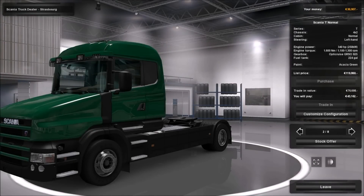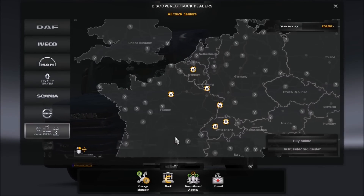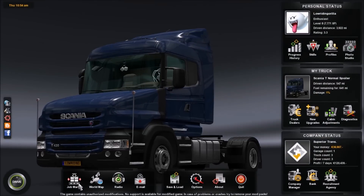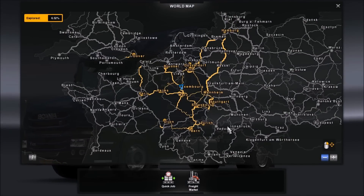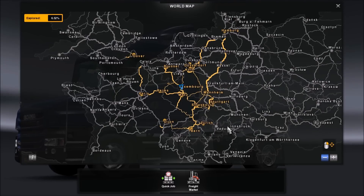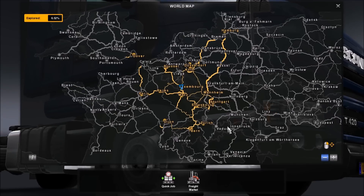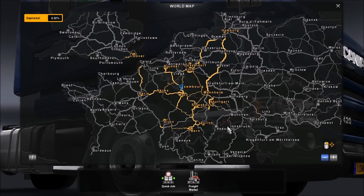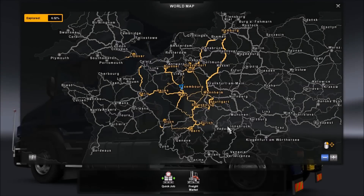I have a couple Peterbilts and other long-nose American trucks that I'll be happy to show off, but for now I'm going to use the T-Cab since that's what I have set up. I'm going to exit the truck dealer and show you a little bit about the map. The new ProMods — 1.83 was basically a hotfix. They updated a lot of the issues from 1.81 and made it capable of running with 1.15, which is great because 1.15 adds a few more features like trailer brakes and things like that.